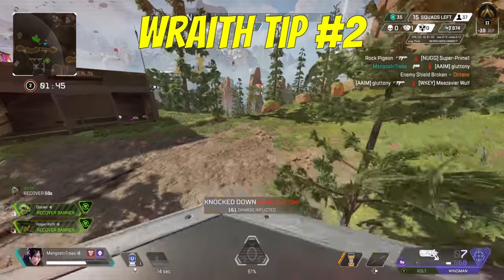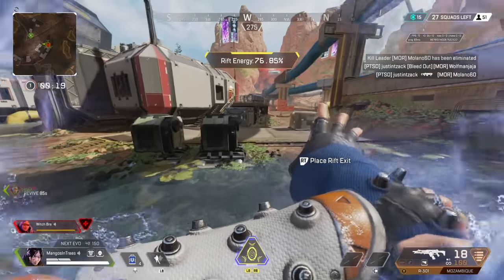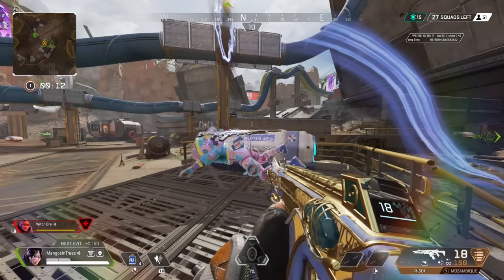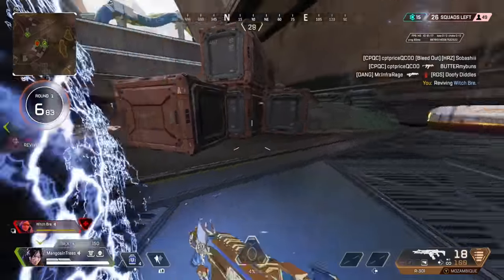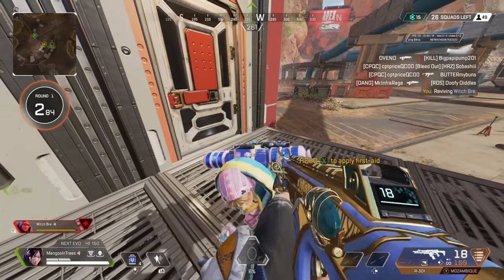If you jump while setting her portal and an enemy chases, it could be a free knock if they take it. However, once they are knocked, they will not be able to crawl back into the portal. Keep in mind, this will work both ways — there have been many times where teammates have tried to portal me out while I've been knocked, but they jumped first and I'm unable to reach the portal. Jumping off some higher ground while setting a portal is also how most players try to kidnap opponents while using Wraith's portal.